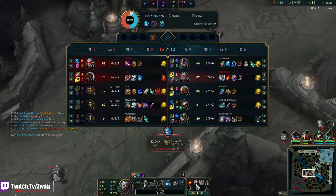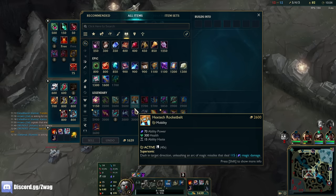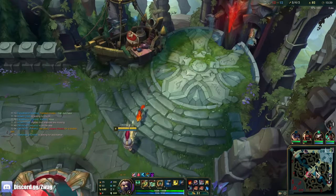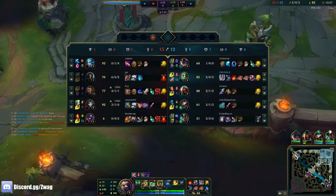Did I get armor boots? I'm getting melted by Gwen — armor boots don't do anything versus her. I think I'm just gonna go Shadow Flame. I don't care. I'm flash-ulting, one-shotting their whole team, and we're winning that way.